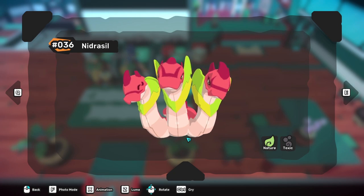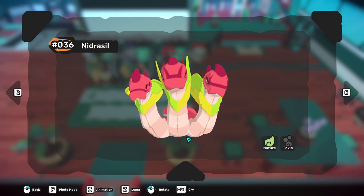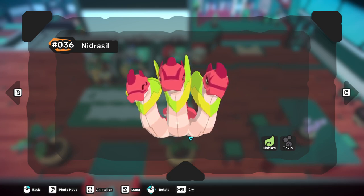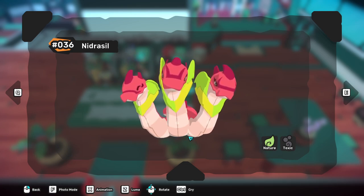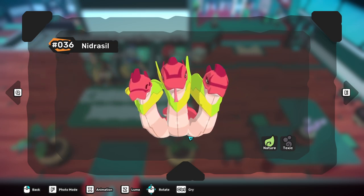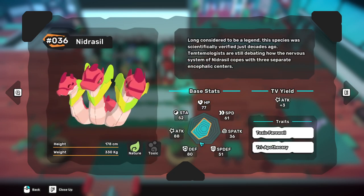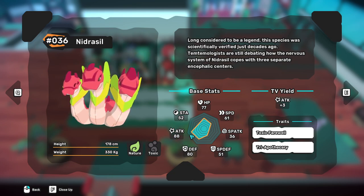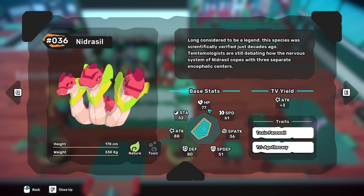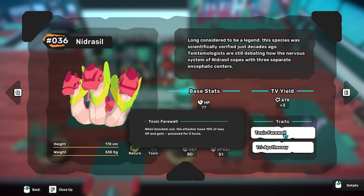Hey guys, welcome back to the channel. This is Saga and today we will be taking a look at Nidrassil. Nidrassil is a nature and toxic type which is known for being the core of a stall team or a midrange team. The main reason comes down to it being a really good tank because of its high defense. It also has really high base attack of 88, and while HP is not its strongest trait, you can make it bulky — and I recommend going tanky.